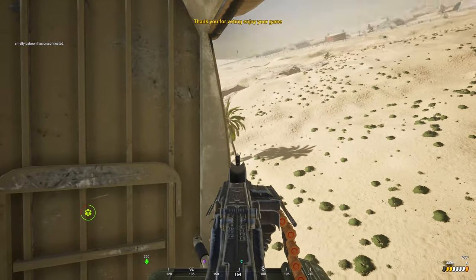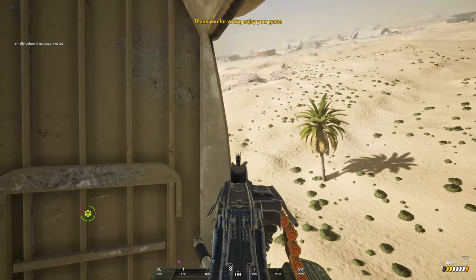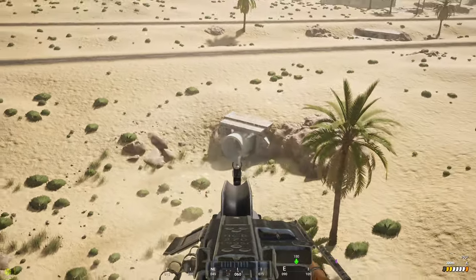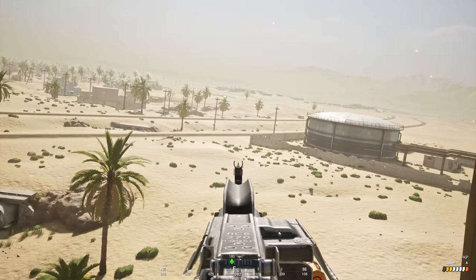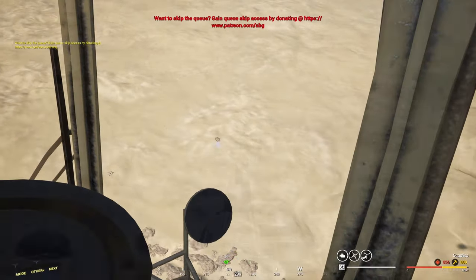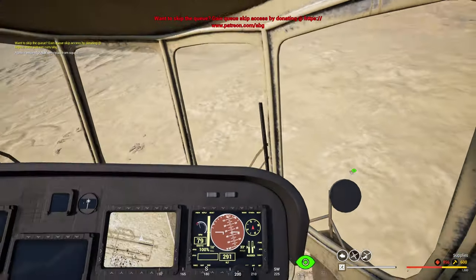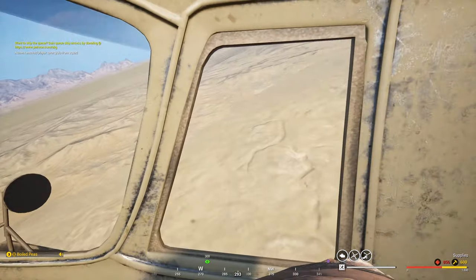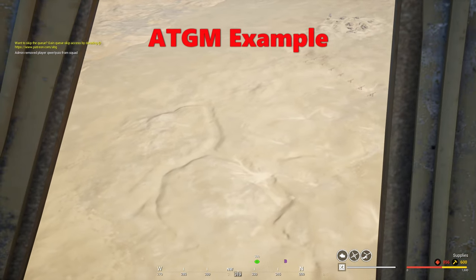For ATGMs — if you see one whiz by your screen, hear it, or see a puff of smoke, take a mental note of where it came from. Next time you come out of main, either stay two kilometers away from that area, or fly above the TOW and then dive on top of it to take out the TOW gunner. You can then decide to land and take out the radio if you want. Just decide what's best in the moment.